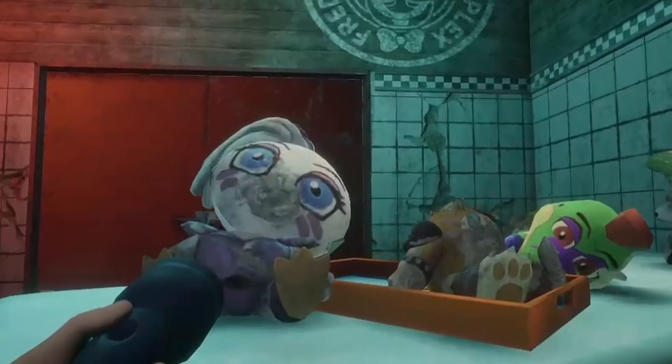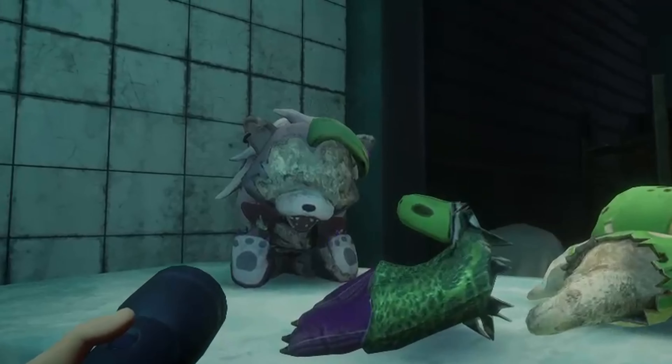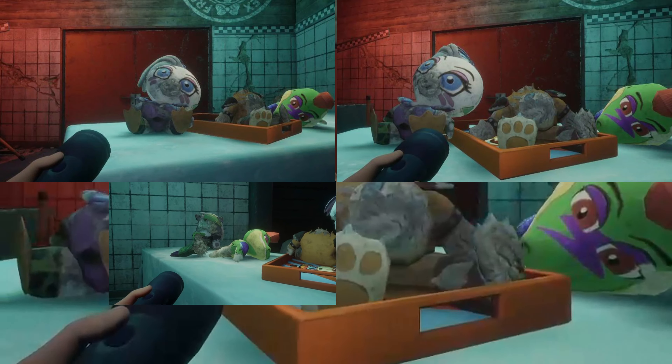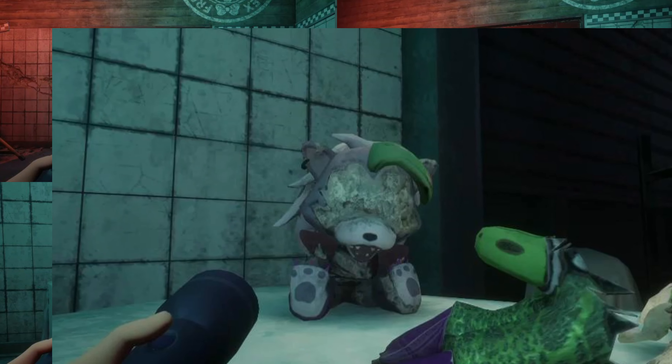There is a table here that holds four plushies of the four glam rocks. However, these plushies are a little different as they show the glam rocks in their destroyed state. Chica has no beak, Freddy got a bad haircut, Monty is split in half, and Roxy has no eyes — which looks way too unsettling for a game about evil furry robots.